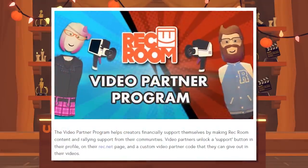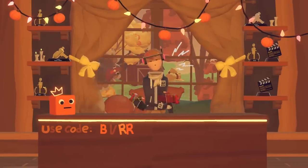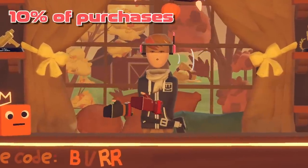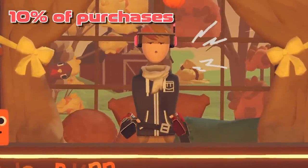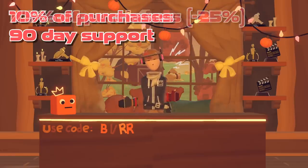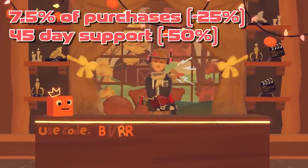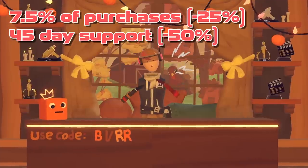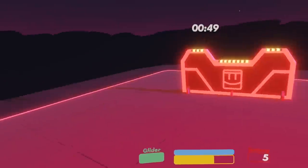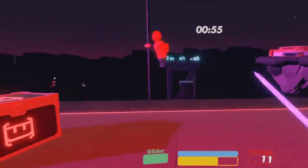There have been some changes to Rec Room's Video Partner Program, which is what allows YouTubers to get codes that people can use in-game to support them. Previously, if someone made a purchase of tokens or Rec Room Plus using a creator's code, that creator would get a 10% cut of that purchase, and that support would last 90 days without needing to be renewed. They've now changed it so that creators only get a 7.5% cut of purchases, and that support only lasts 45 days now. That is a pretty significant cut, and it's probably going to go even lower in the future — probably down to around 5%, which is only half of what it originally was.